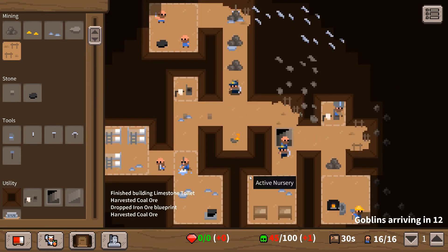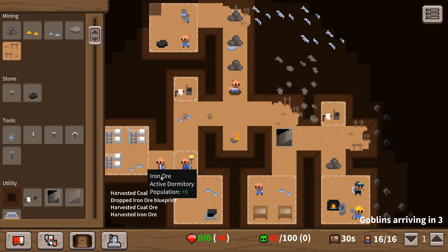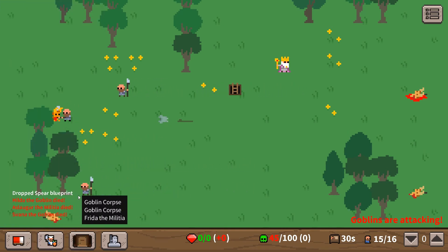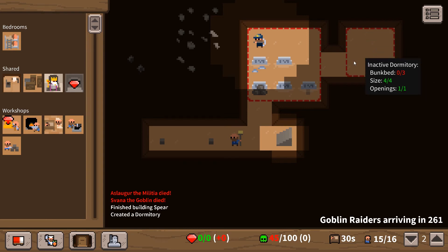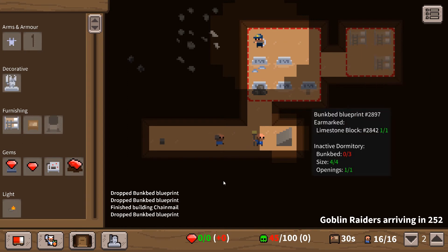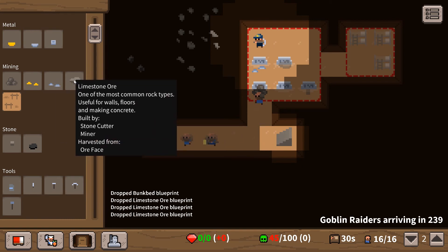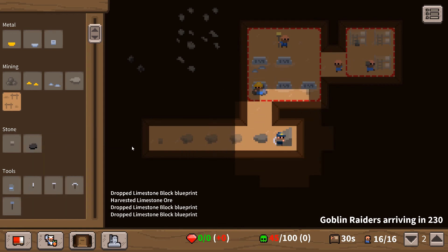We've got two working toilets now but they don't seem to be making too much of a difference to sickness - which sucks a little bit. We've built a nice little amount of stuff. I want to do another bedroom - a dormitory - to get more dwarves. We need bunk beds - and for bunk beds we're gonna need more limestone blocks. We just need a ridiculous amount of them. Let's drag all these limestone blocks.